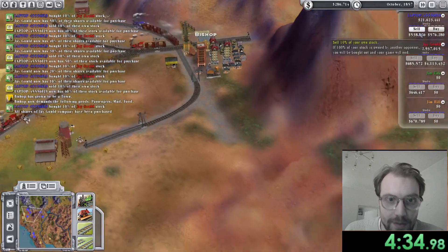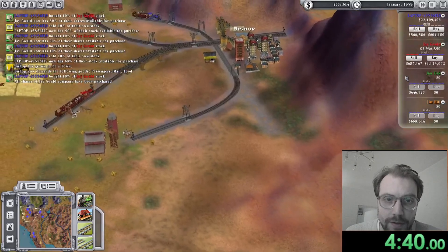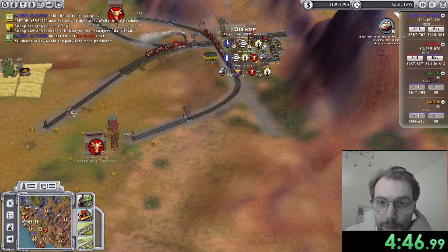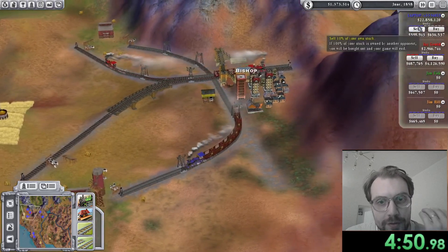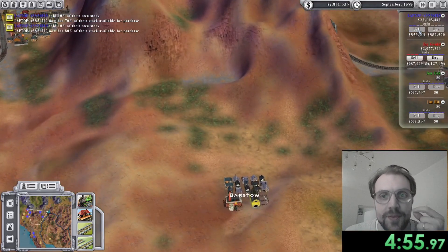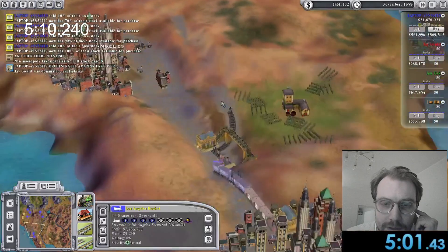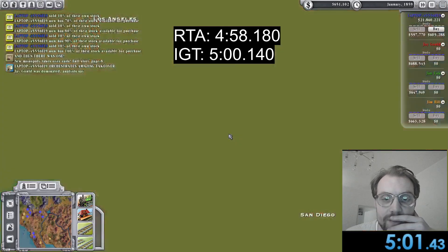Here you can see what I meant by my only mistake: Jay did not actually sell his stocks — he was content with the income from the cattle, so he never sold, and you can see the price is 4 million, which is a lot. I'm trying to hold off selling my own stocks as long as possible, but I really wanted to get a sub-5 minutes. So I sell them in the last minute and I make it in real time, but not in game time. Yeah, that's it — hope you enjoyed. See ya!